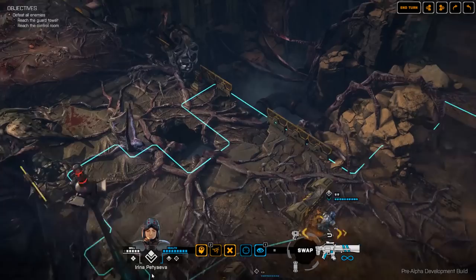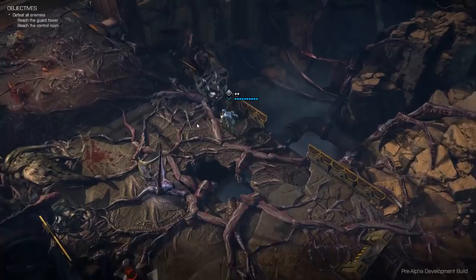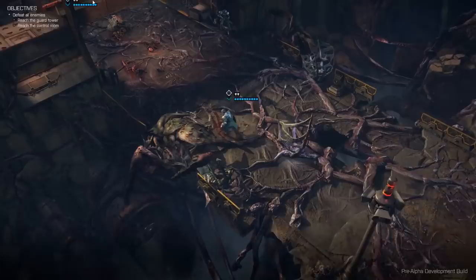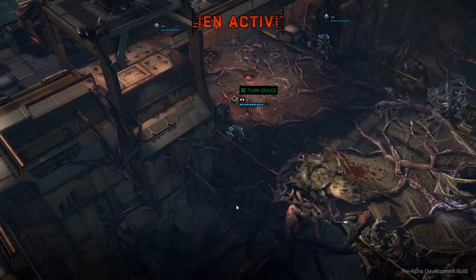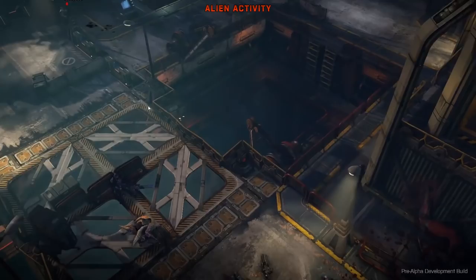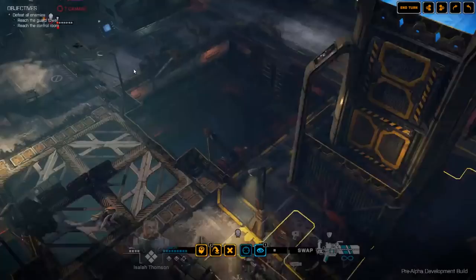Let's march forwards with everybody else and get them further into the action. We'll move up with the sniper as well, keeping him in some cover from inside the base itself. Let's end the turn. Here we see our next enemy type — this is another mutation variation of the Crab Man. He's fired at my sniper, and both of my assaults actually took a shot — three bullets each. Let me explain what happened.